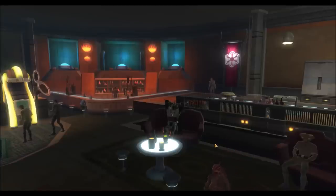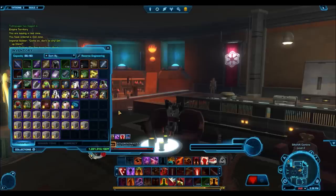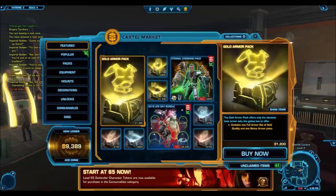Hello everyone, welcome to another pack opening video. For this video I will be opening gold mount packs. With the return of all the gold packs, gold mount packs are one of the more expensive packs — they actually cost 1,500 cartel coins, while a gold armor pack, which is one of my favorites, only costs 1,200 cartel coins.